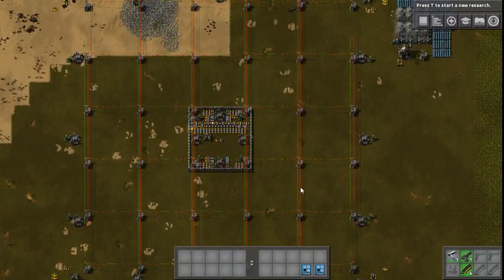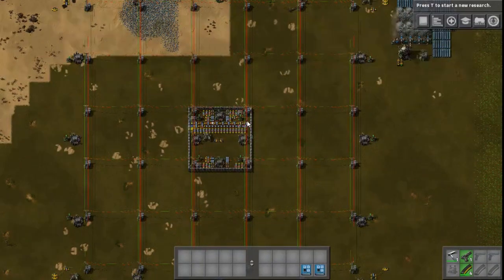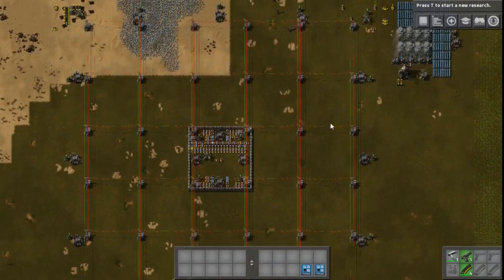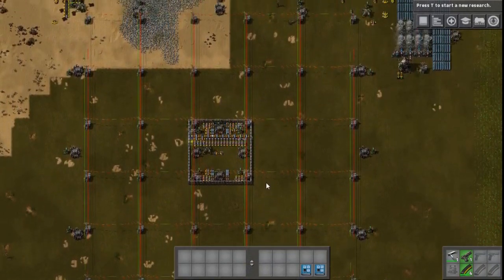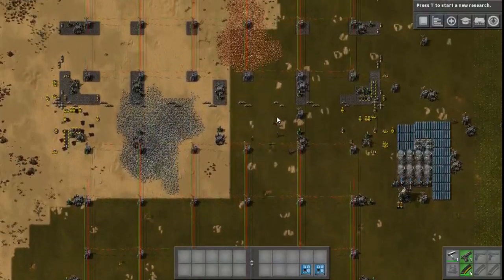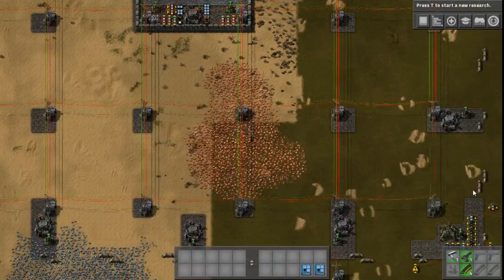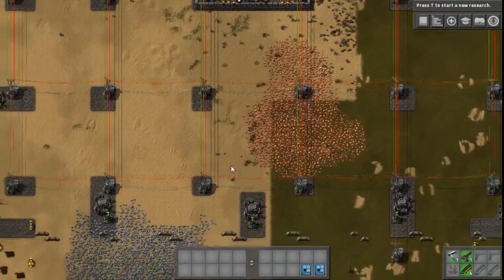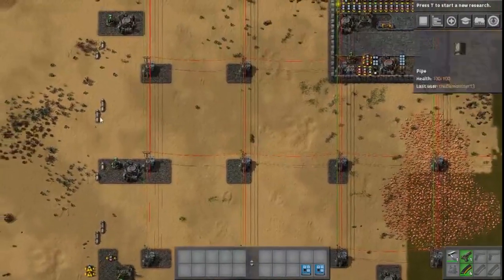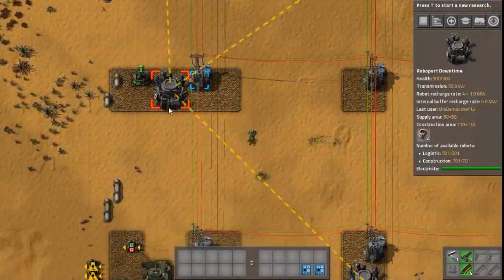Alright, so if we look, this is factory 3.7.2's version of Blueprint 1, so nothing too unusual. And if we come up to 3.7.2, as you can notice, there are a couple of differences. If you were guessing pipes, you'd be correct — I have added a dedicated water and oil pipes network to the whole system.